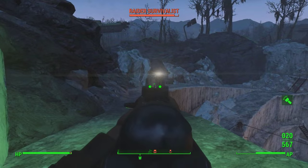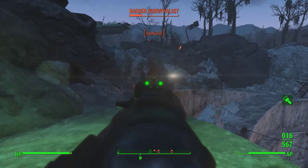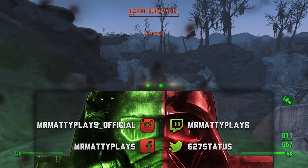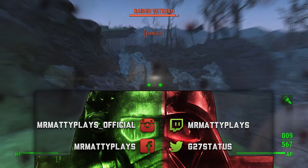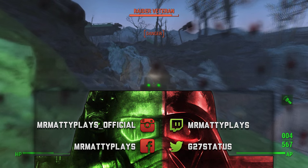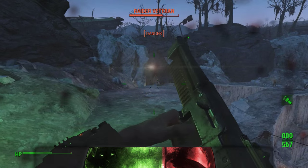I highly recommend you go to Vault 81, pick this weapon up, upgrade it, and start investing in your Rifleman perk — it can be awesome. I hope you guys enjoyed this little video. Let me know what you think about the Overseer's Guardian in the comments below. I know a lot of you have been saying it's one of the most powerful weapons in the game, and I concur. Be sure to follow me on Twitter, like me on Facebook — links are down below. Stay sexy, stay active, I love you all.